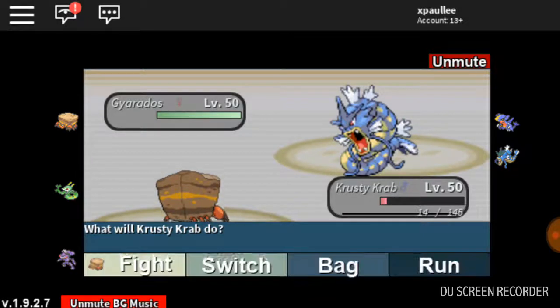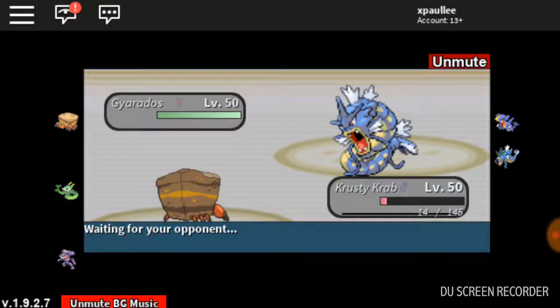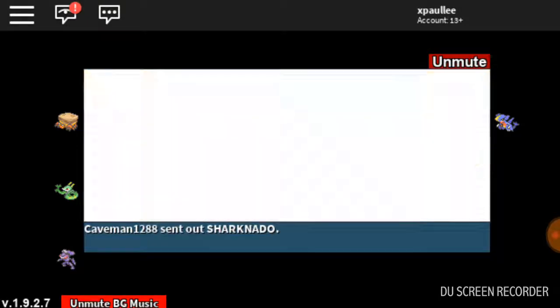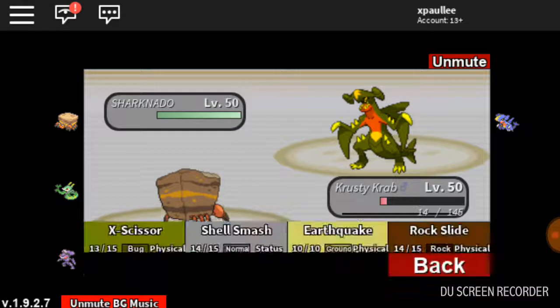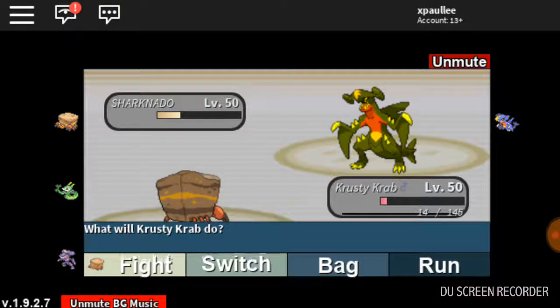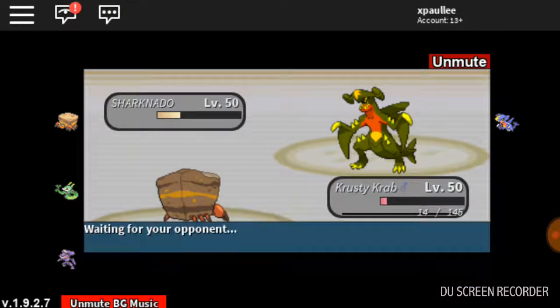Let's go in Gyarados — not the best idea. I will definitely go into the Garchomp because I do not have any super effective moves for the Garchomp, but he wants us to take down the Gyarados — I'm okay with it. So let's go for the X-Scissor. X-Scissor did quite a fair amount. Iron Tail misses. I'm not really sure why he's running Iron Tail on a Garchomp, but sure.